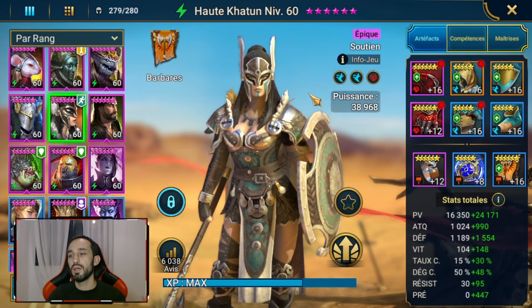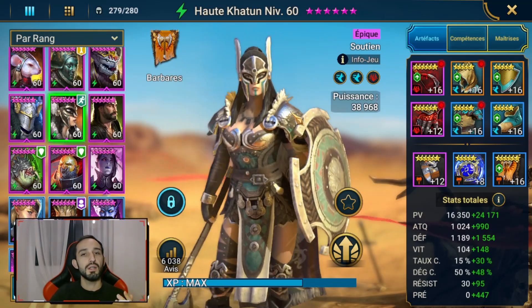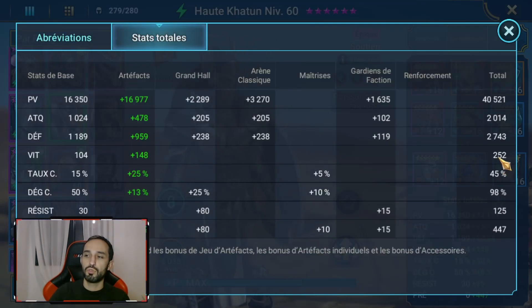Comment la stuffer ? Ce que je vous recommande, c'est de la mettre en full 7 vitesses, ce qui n'est pas le cas ici. Toute la vitesse que vous pouvez lui mettre, mettez-la. Elle va vous aider au démarrage pour l'arène, pour passer les paliers. La mienne a un petit 252 de vitesse, ce qui n'est pas fou, mais pour un démarrage de jeu c'est conséquent. Visez le plus haut possible pour Dame Haute-Katoun.